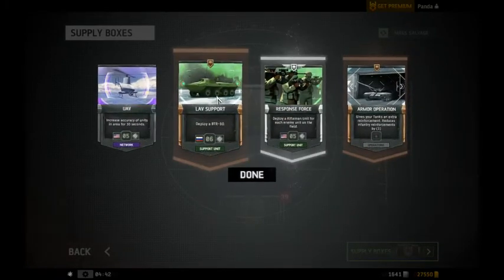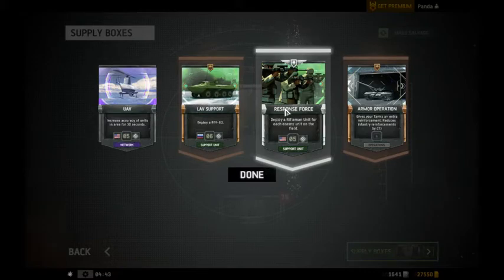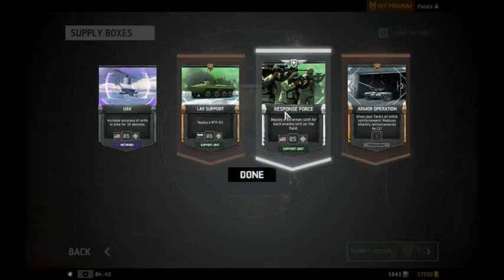The drop rates do seem very, very common — like, for the even — this is the fancy — these are like the rare slots — they seem pretty common, and even the superior, like the epics, they seem pretty common. Maybe I'm just going to be really lucky. There's a superior one — place this asset — if the new asset is a superior unit, support unit, it costs four less. Deploy a white unit for each enemy on the field. Now that seems really good.